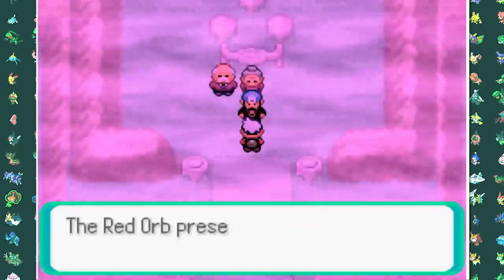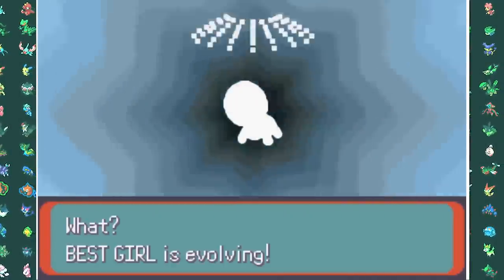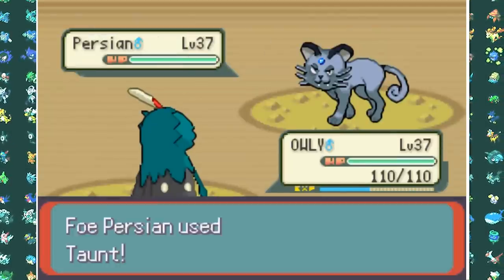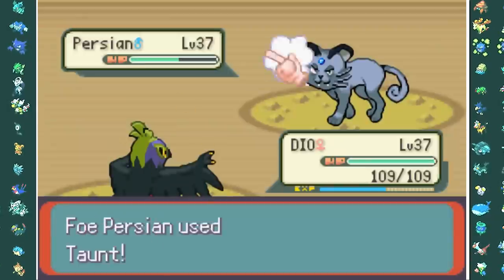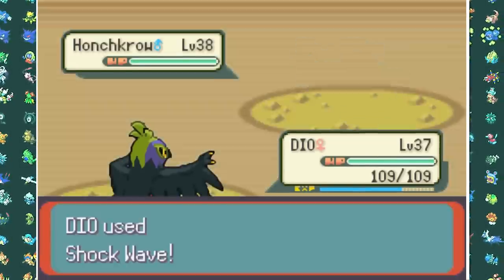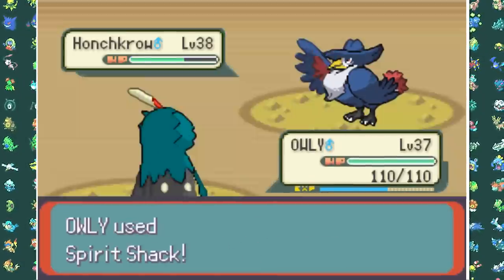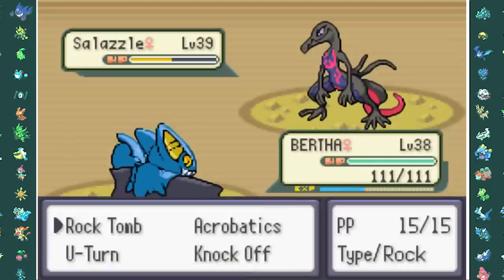We chatted with Maxie at the top of Mount Pyre and went to the Team Magma hideout to evolve my Trapinch into a Vibrava and take on Maxie as he's about to summon Groudon. This fight was actually very easy — I expected to lose here because I only had three Pokemon left after the entire Team Magma hideout. But I managed to take him out rather quickly with Owly, Dio, and Bertha. His team has a Persian, Honchkrow, and Salazzle, but my shiny Pokemon are just superior.